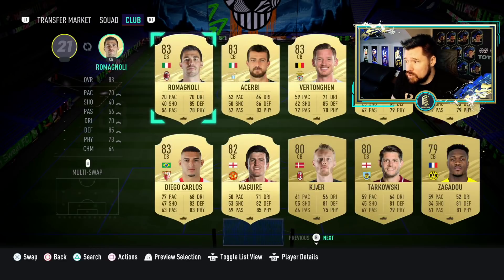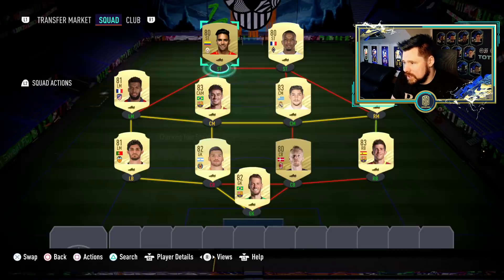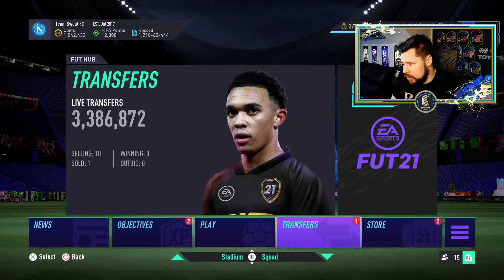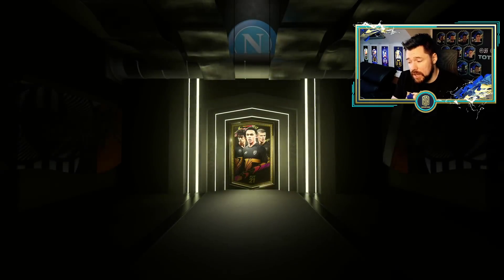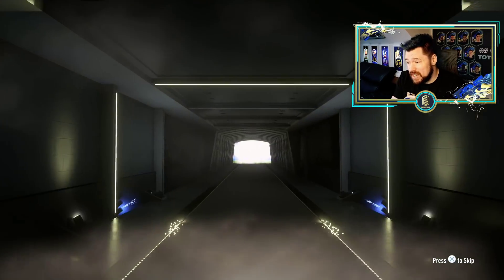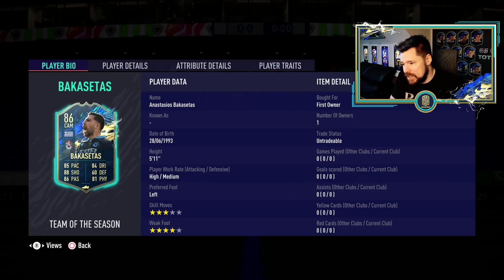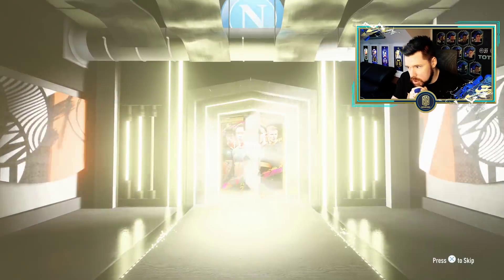The Super League TOTS is just an 82-rated squad with very low chemistry, so it's not expensive at all. Let's open these and then jump onto Futbin to look at those two players' price points and how good they can be in-game. Starting with the Super League Team of the Season — the only player I really want from here is Davidson, so a Brazilian left winger would be ideal. It's going to be the CAM — probably one of the worst actually.